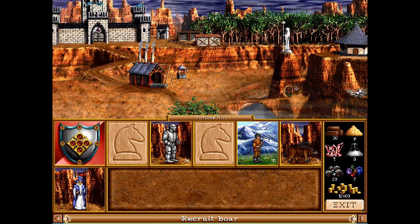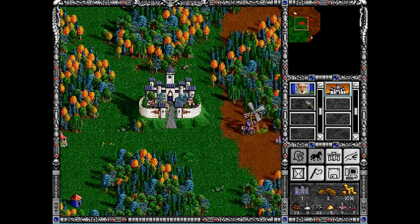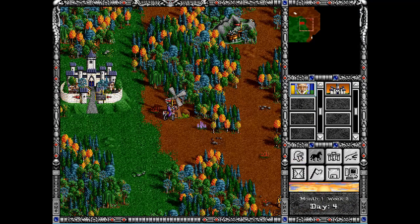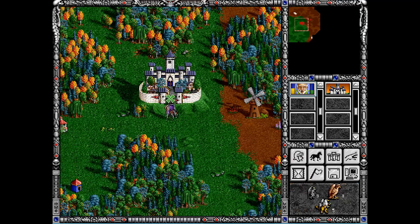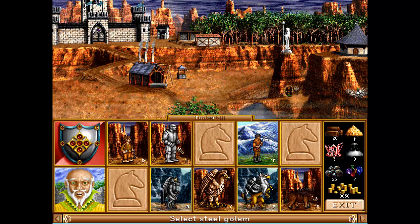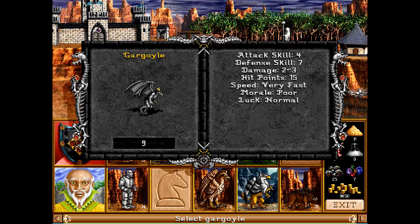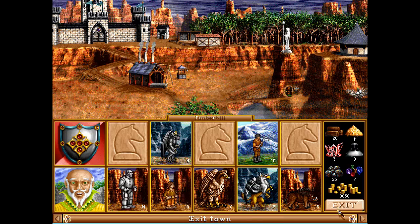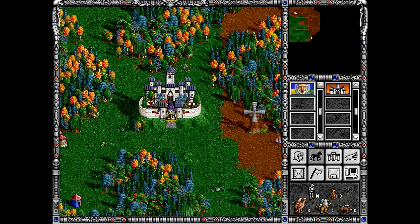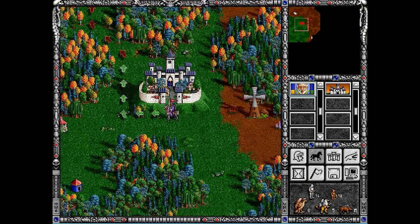I will just buy the units we can - horses, halflings, rocks - and add those units to my hero. We cannot buy any more of those gargoyles, so I will just put halflings in that spot. Let's move up north.